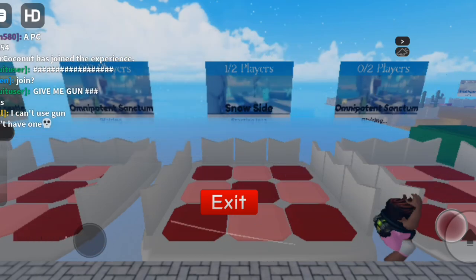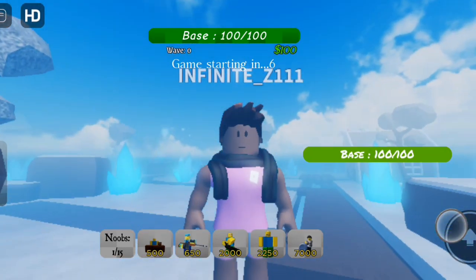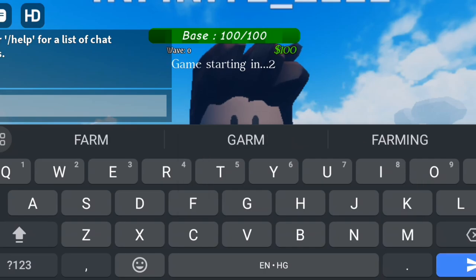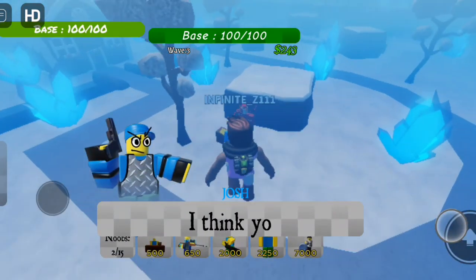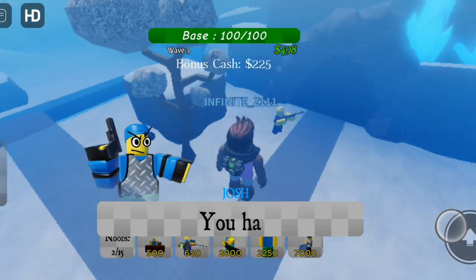Here we go guys. First you'll need to put Jane at the entry so that it stops Bacons from coming while you're farming. Then put Farms as you get money while Jane is destroying Bacons. Deploy at least 6 to 8 farms and you don't need to upgrade them.